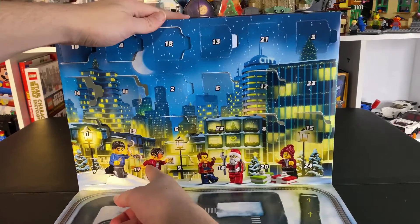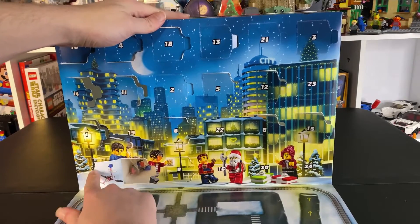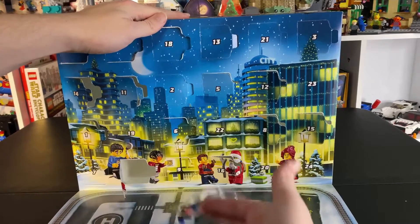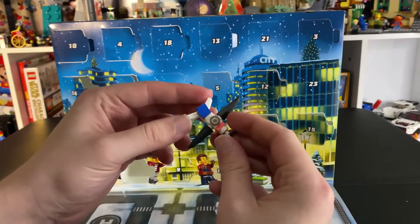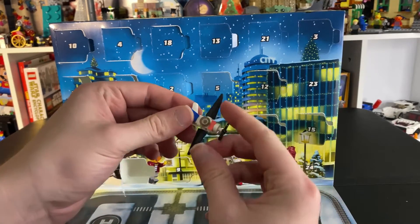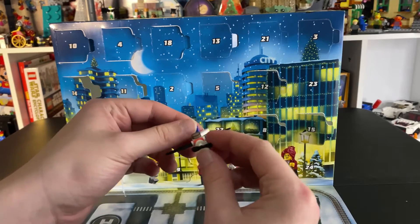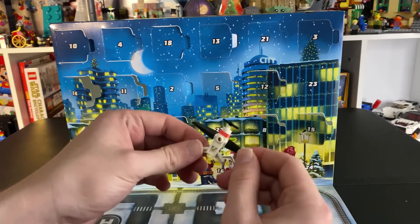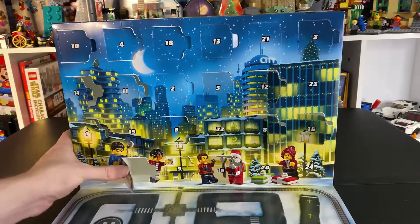We are on day 17, and we get a little airplane — look at that, very fun. Let's build it up super quick. This is a fun little airplane here. They actually use a boomerang piece right here, and then for the wings they use these cool little sword pieces, and of course the propeller. Fun little build here, it looks great. All right, now let's do Harry Potter.